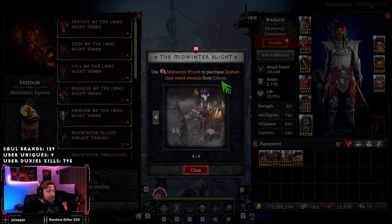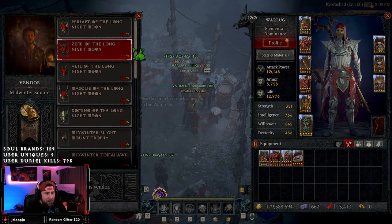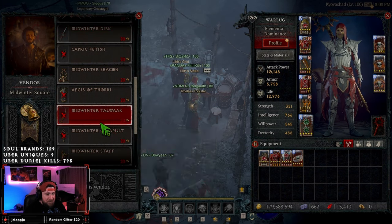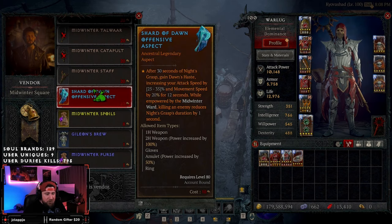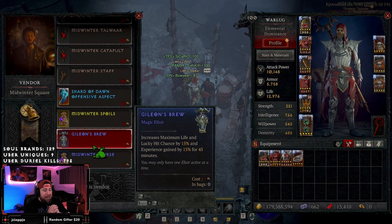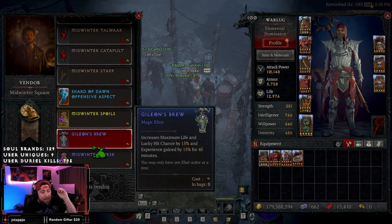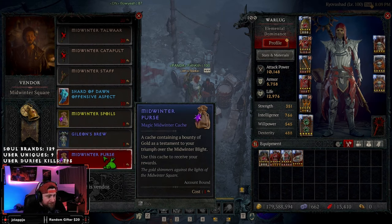Exchange event materials for Midwinter Proofs at the collection table in Kmart to upgrade the Midwinter Square and unlock a series of rewards. Use the Midwinter Proofs to purchase limited time event cosmetics from Gillian. Here are all the back pieces — it looks like it costs 20, 30, and 50 for the back pieces. We also got our brand new Shard of Dawn aspect, which is really really strong. Midwinter Spoils contains valuable rewards such as armor, gem fragments, and a potential dose of Gillian's Brew — a very strong elixir that increases max life and lucky hit chance by 15% and EXP by 15%, as opposed to the standard 5%. This thing is amazing.